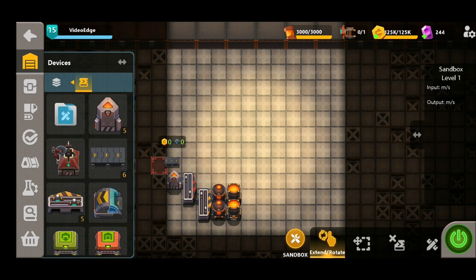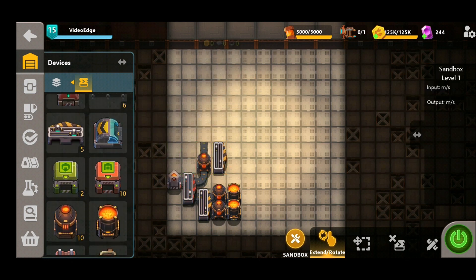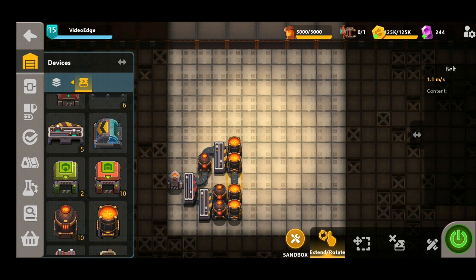On this other line here we're going to add a bit of space using the regular belt and also add in a heater before splitting again and adding two more mixers down. It's really important to have a nice supply of mixers and lots of steel production, otherwise we're not going to get any sort of decent output of steel pipes.